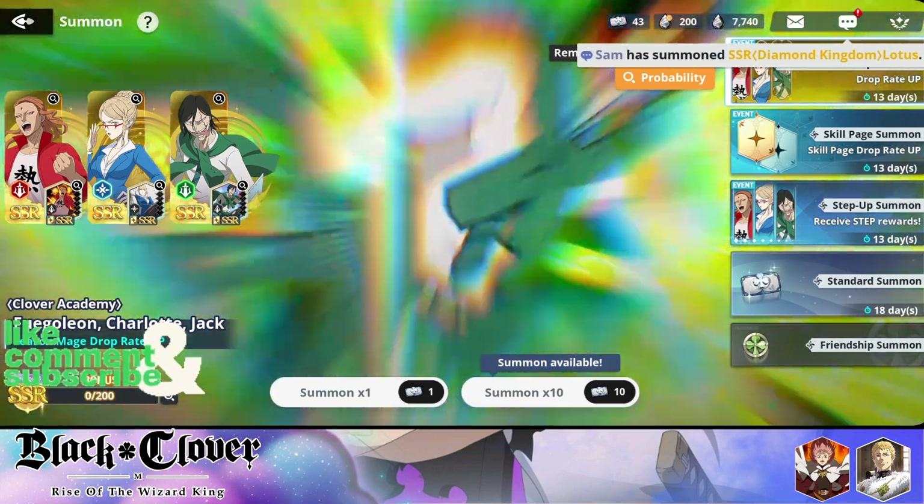The first character we're going to look at is Figueron. For Goleon is a character that is only really good in PvP. Let's take a look at his skills. His first skill launches several small bullets, dealing damage and inflicting continuous burn damage to an enemy for two turns — not really that strong.